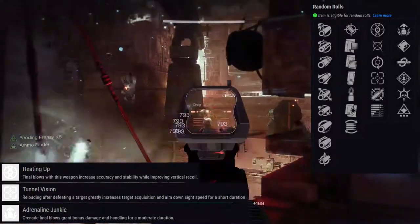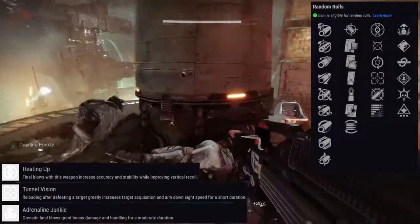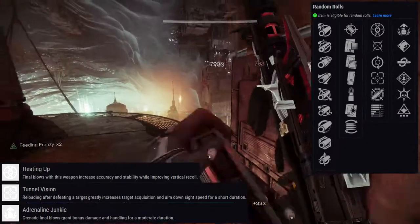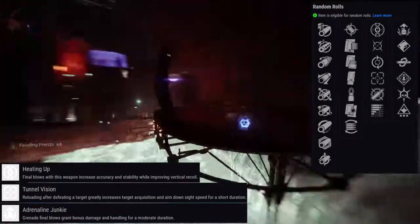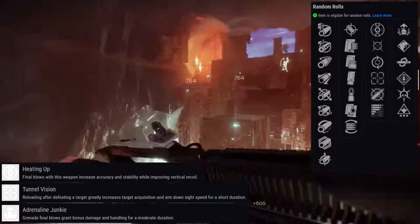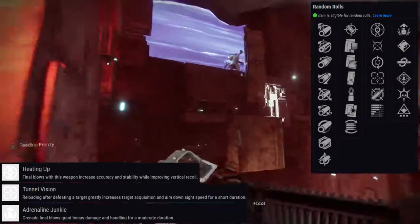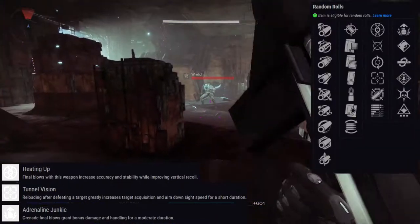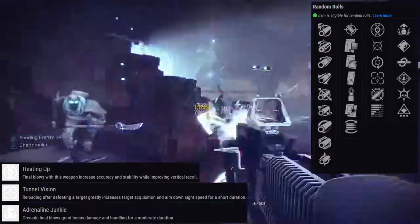I would stay away from Feeding Frenzy — I've already explained why I don't like it. Heating Up is probably really good for controller users. Tunnel Vision — reloading after defeating a target greatly increases target acquisition and aim down sight speed — again, mostly for controller players. Depending on how big that target acquisition buff is, it could be pretty cool. You might basically get something like snapshot sight speed. I'll definitely want to test it before I give my final verdict.